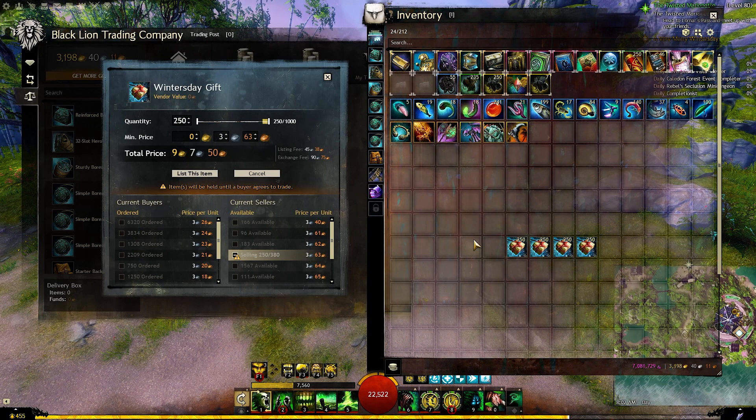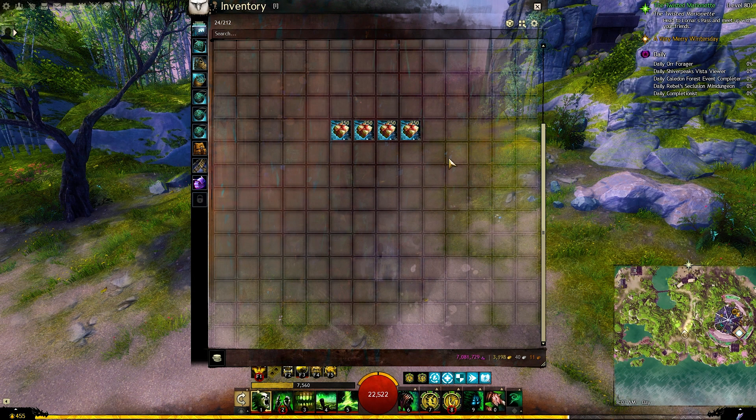Based on the current market prices, if I was to sell all of those thousand winter's day gifts right now, I will make a profit of about 30 gold. So let's open the gifts and see what we will get from them to compare the profit.